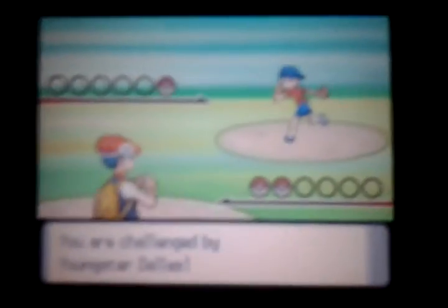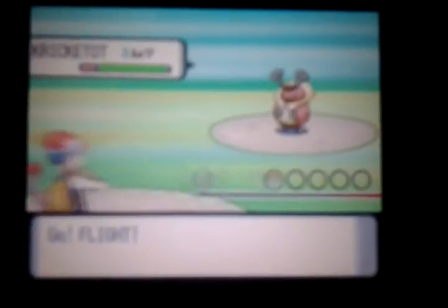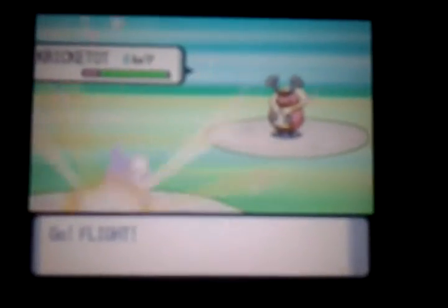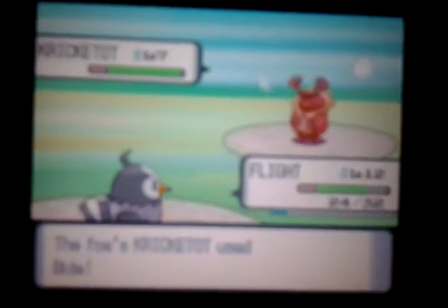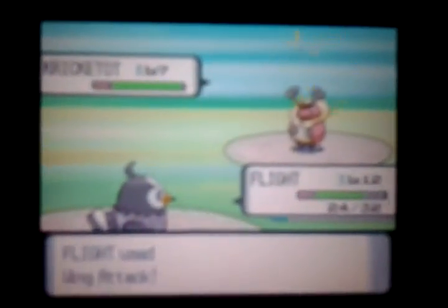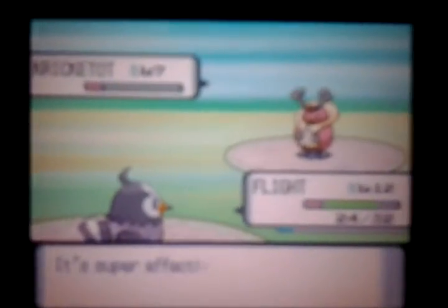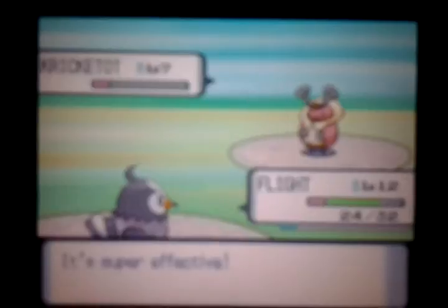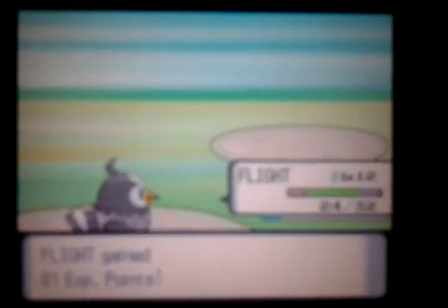Let's get this battle over with - I'm going to try to beat the first gym in this episode. Kricketot! Kricketot is a bug type and at a disadvantage. Quick Attack - Kricketot is faster but uses Bide. It doesn't do much and Kricketot goes down in one hit KO! Kricketot fainted and Flight gains 81 exp.